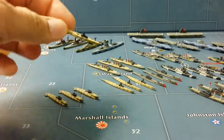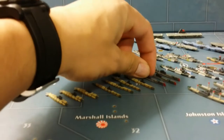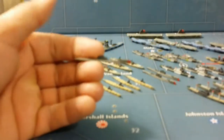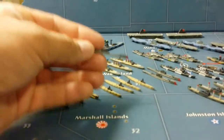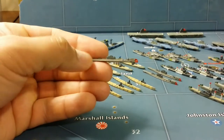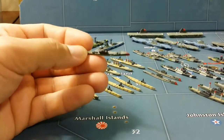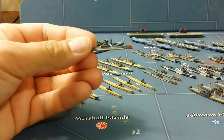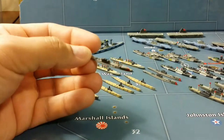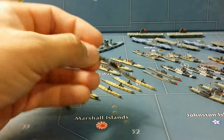The next UK submarines are the Truculent class submarines, which came with the latest Axis and Allies board game.